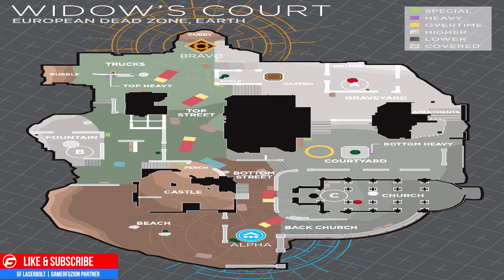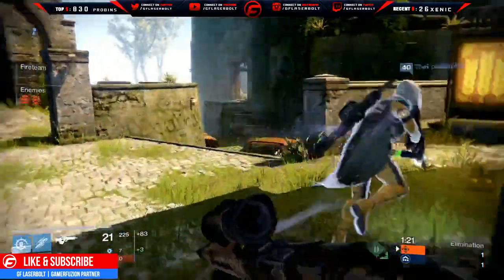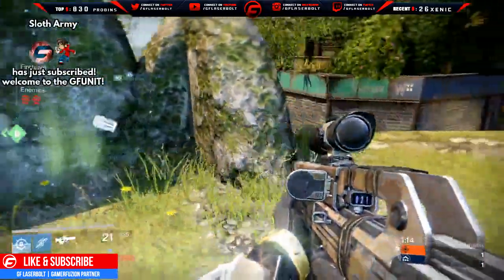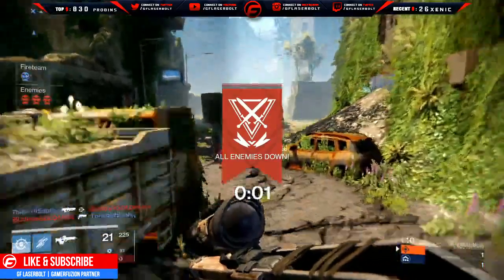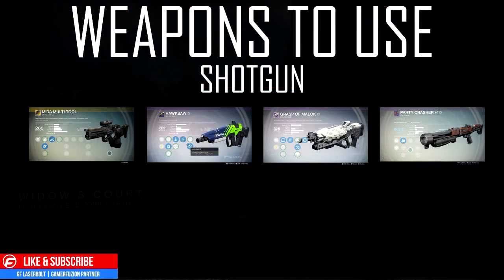As far as weapons go, I'll recommend a couple — try to get one before you hop into trials. This map tends to be long-range, so auto rifles won't be as predominant unless you're getting close. If you are a shotgunner and not good with a sniper, you'll want one of the following primaries: the Mida, which Xur is selling; the Malok; or the Hacksaw. Those are your best weapons going into a match if you're running a shotgun.